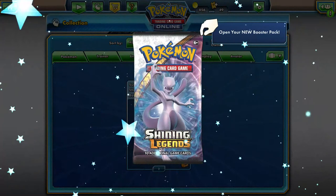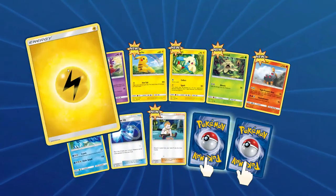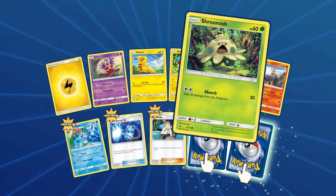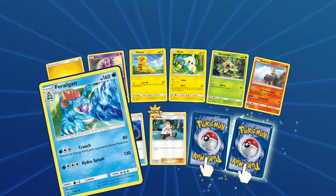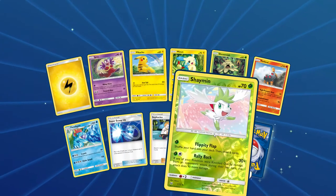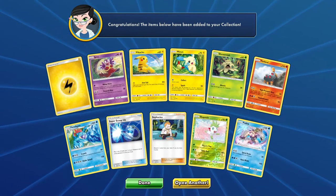Shining Legends, here we go - pack one. We have Electric Energy, Jynx, Pikachu, Minun, Shroomish, Torkoal, Feraligatr, Super Scoop Up, Sophocles, and a Shaymin - Basic Shaymin. And we have a Palkia - however that's pronounced.